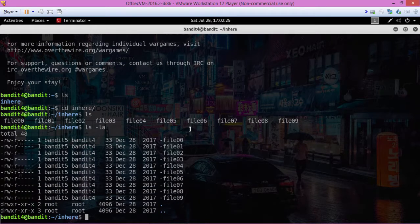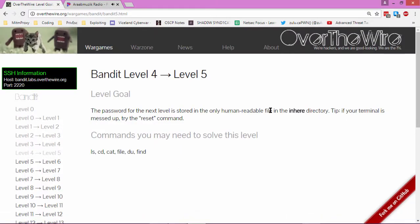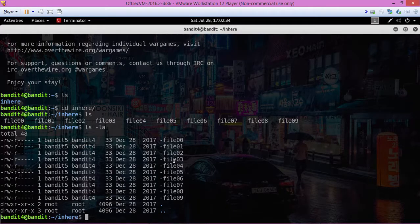We got a bunch of files and we need to find the only human-readable one. We're going to use the 'file' command, which will tell us what type each file is. We're looking for something that's human readable, and we're going to use what we learned in a previous level to access this file using the dot and the forward slash.